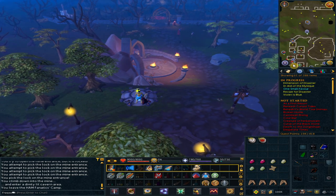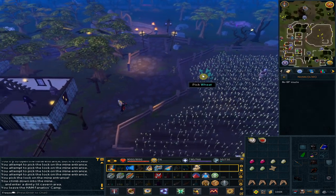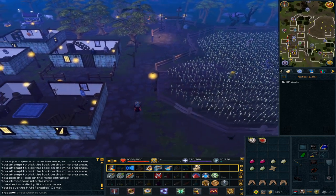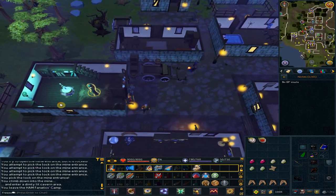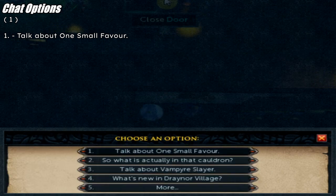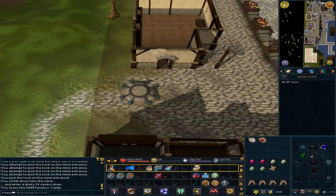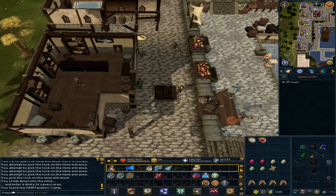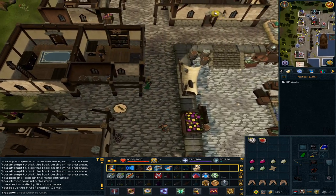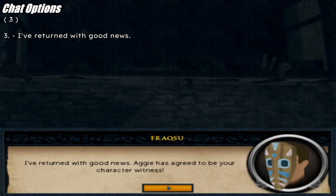Go south-west. Enter Aggie's building. Talk to Aggie. Option 1: talk about One Small Favor. Use the lodestone to Porch Rim — we are heading to the axe shop. Go north and slightly east. Talk to Brian in the axe shop. Option 3: 'I've returned with good news.'